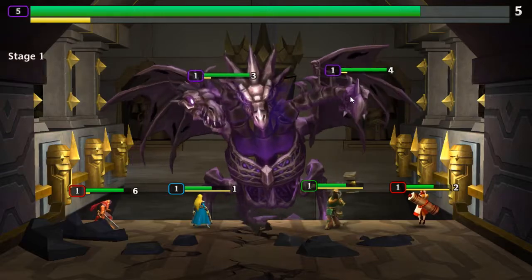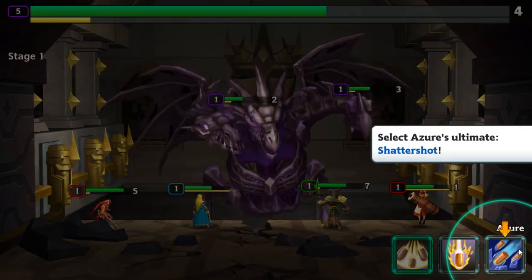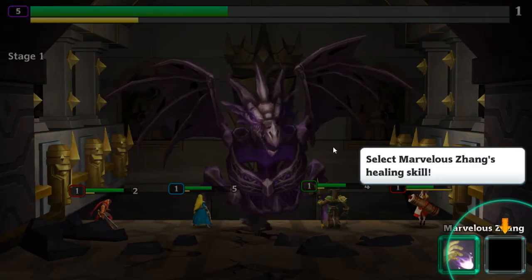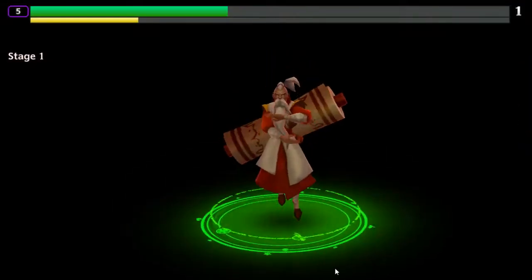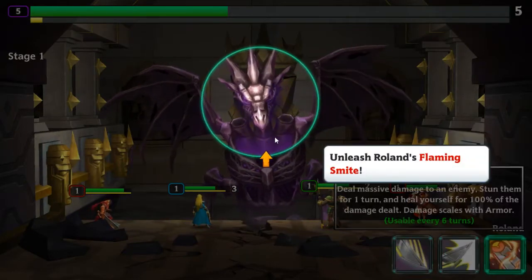What's this? That attack all, and lowers their gauge. Attacks all and removes a buff. To all allies. So far I like the design of these characters.